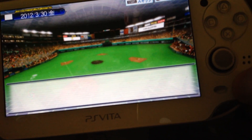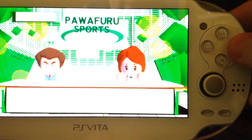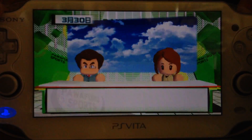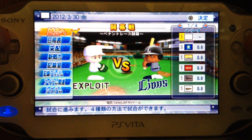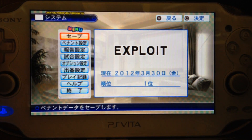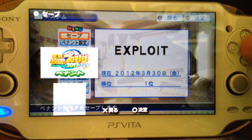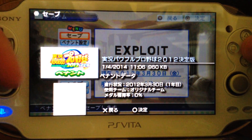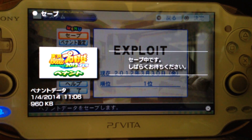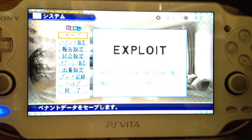Then you can press Start to skip this, and press Circle to skip the next screen. Then go to the last function which is System, then the first function which should be Save. Usually there is no save data available. I have done this before so I will just overwrite the first one. If you are doing this for the first time, you just have to save the first state and you are good.